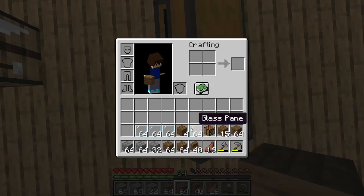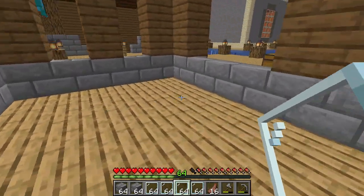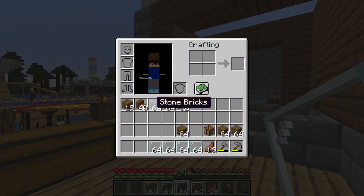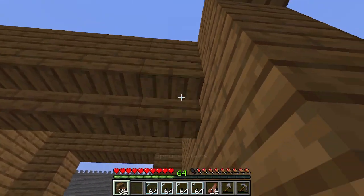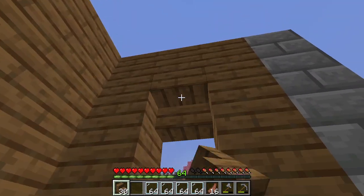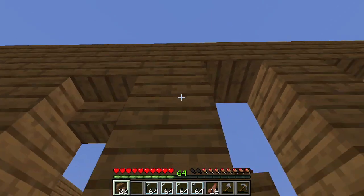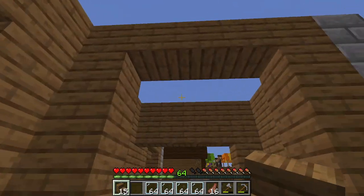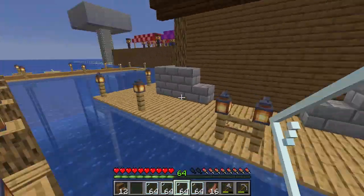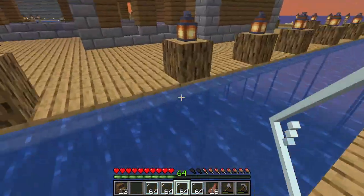I got big plans for this base. I plan on having a whole underground bit — stairs to an underground bit right here. All the farms I originally had are all sealed underground right now, so those aren't really usable. My plan is to build a bunch of new farms up here on the surface. I don't have a lot of space to work with here, but I do have a lot of space to work with over here. See where I'm going with this?